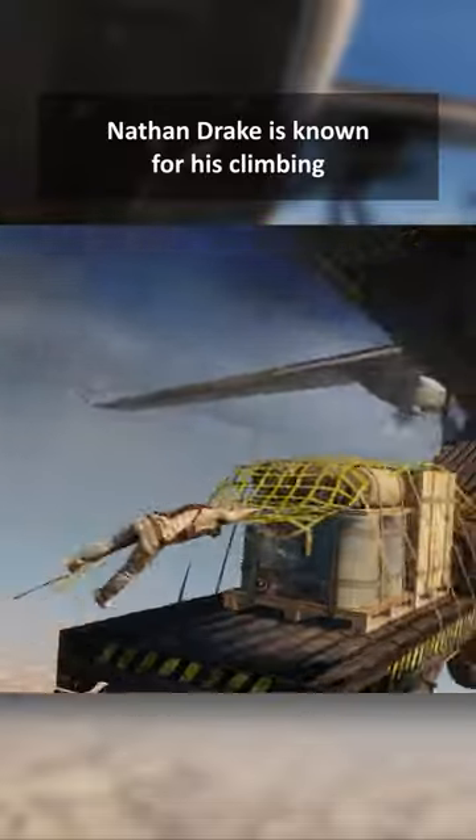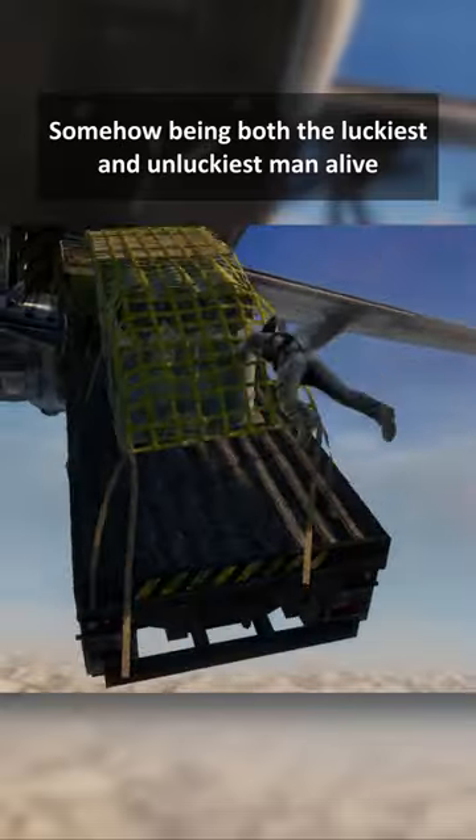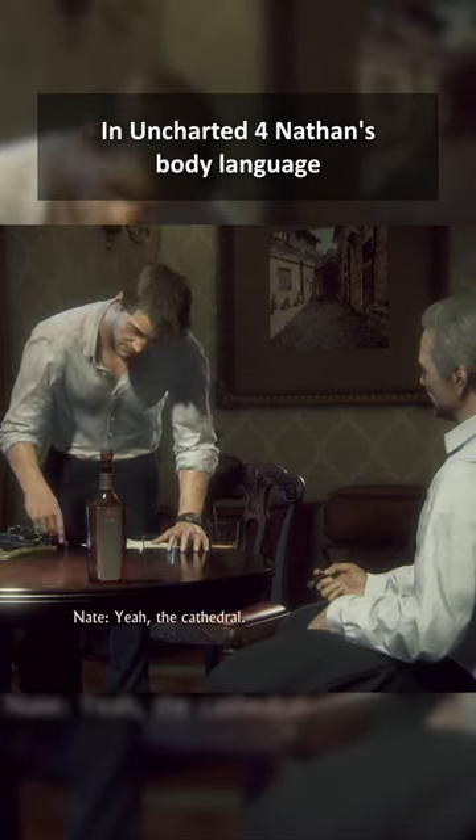Nathan Drake is known for his climbing, somehow being both the luckiest and unluckiest man alive. In Uncharted 4, Nathan's body language communicates so much information back to the player.